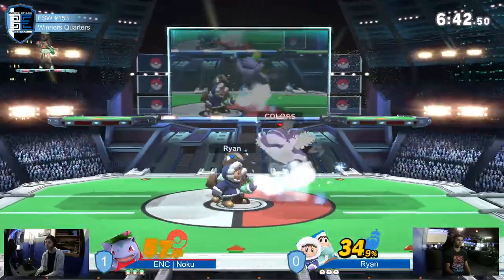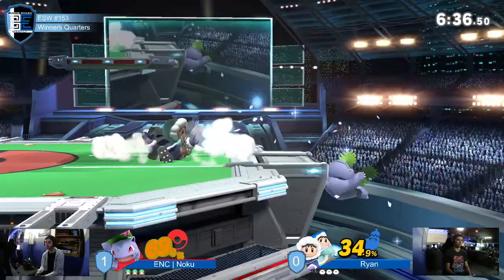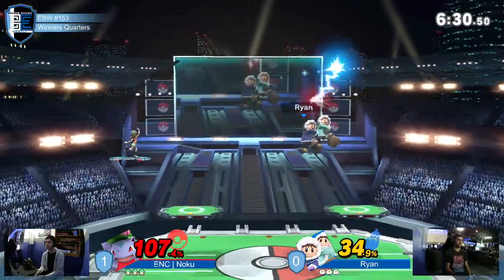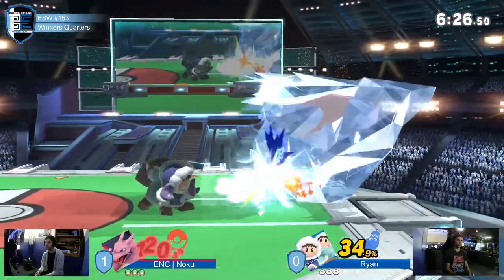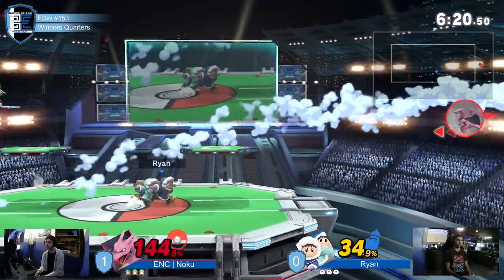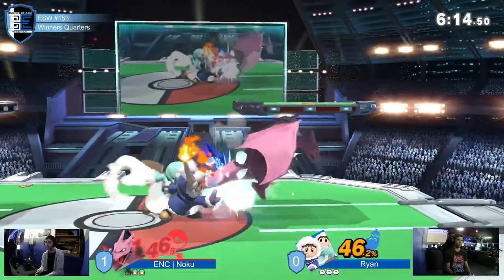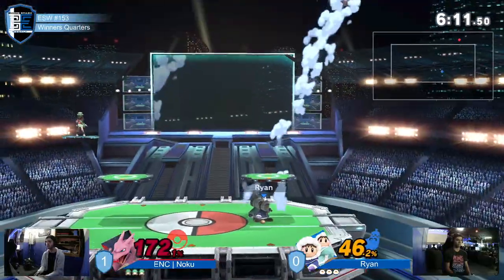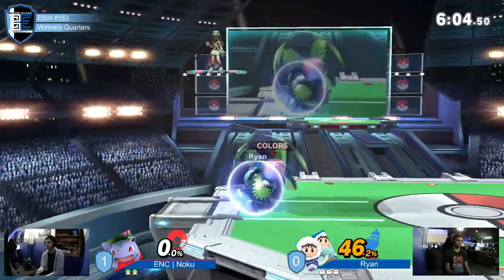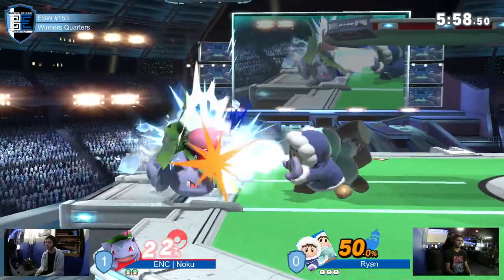Back carries. The sheer amount of pressure coming from ledge with the two ICs just switching positions like that. But Noku's dealt with a little bit of pressure before — he gets through it. Zard is back out, 144 already though. ICs very good at stacking up that percent before you even realize it. Up smash takes Zard out of play. Ryan getting punishes he wasn't really landing before, buying that precious time for the ICs' D-syncs to get something done.